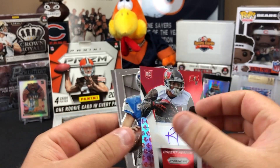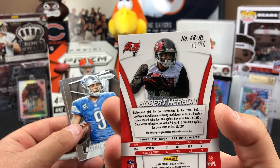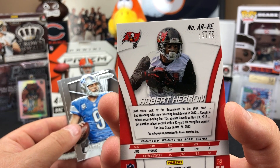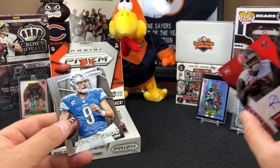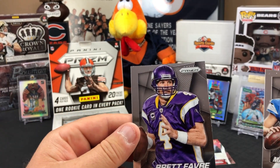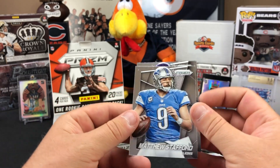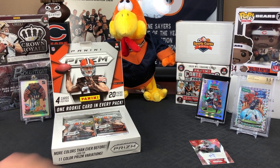The Robert Heron auto is numbered 19 of 75. He was a sixth-round pick by the Buccaneers in the 2014 draft, a receiver out of Wyoming with nine receiving touchdowns. He played with the Bucs in 2014-15, the Dolphins in 2015-16, and the Raiders in 2016. Matt Stafford and Brett Favre cards also appear.